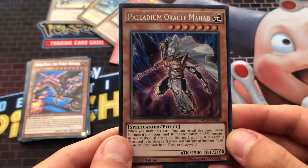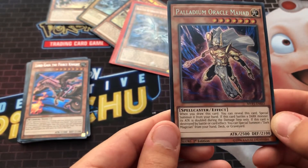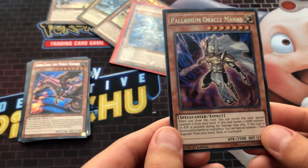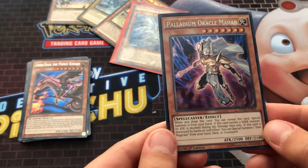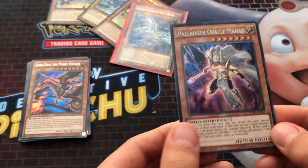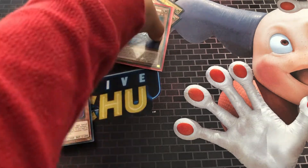For those of you who don't know what this card does, its effect says: when you draw this card, you can reveal it and special summon it from your hand. That's just very, very powerful. If this card battles a Dark Monster, its attack is doubled during the damage step only. If it's destroyed by battle or card effect, you can special summon one Dark Magician from your hand, deck, or Graveyard. That's a bit OP.